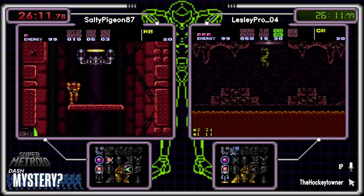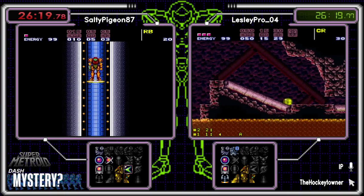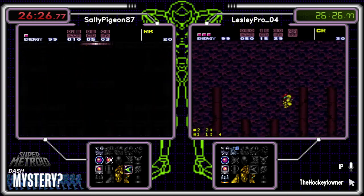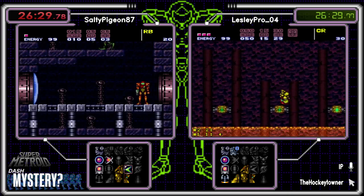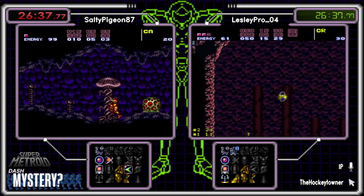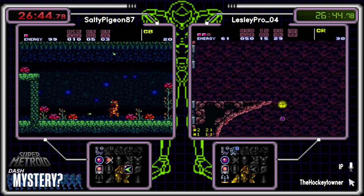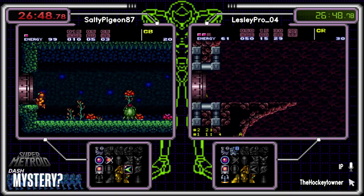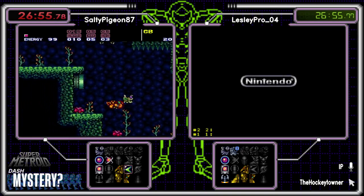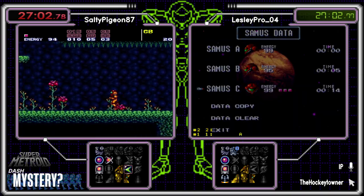Is he going down to get the E-Tank, or just trying to get over the jumpy jump way? Without speed and boots, this really sucks. Doing the bomb jump on this thing is less than ideal too. Come on — no, no, no, no. Leslie's not talking to me. Nice! Awesome — good bomb jumping, Leslie. Now Salty, Groundhog's Day back in Green Brin, probably just going to grab what he can grab and go where he can go. Leslie not as thrilled as I was about that X-Ray — I can understand the feeling.